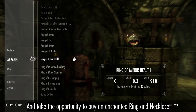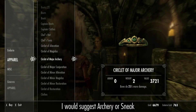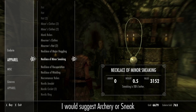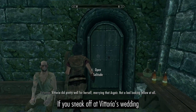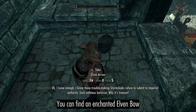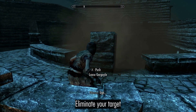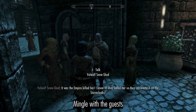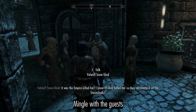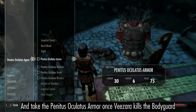Take the opportunity to buy an enchanted ring and necklace — I would suggest Archery or Sneak enchantments, and remember that one-handed enchantments don't affect daggers. If you sneak off at Vittoria's wedding you can find an enchanted Elven bow. Eliminate your target, mingle with the guests — they killed her so they can blame it on the Stormcloaks. Take the Penitus Oculatus armor once Vizarra kills the bodyguard.